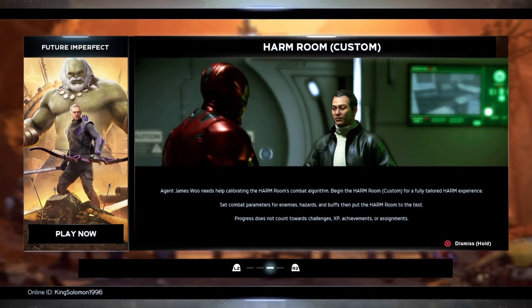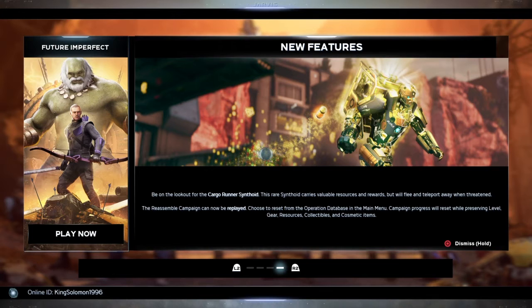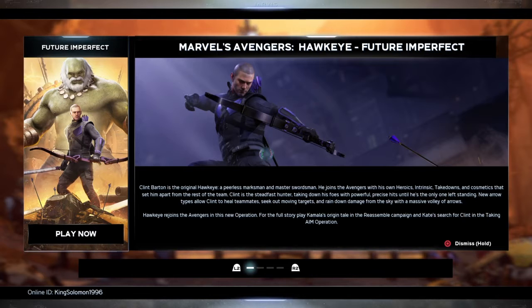In part two I'm going to be talking about the new custom harm room, the Maestro skin for Hulk, the Old Man skin for Hawkeye, the DLC missions and cutscenes, and whether this update is a yay or a nay overall — and what it means going forward for the future of this game.